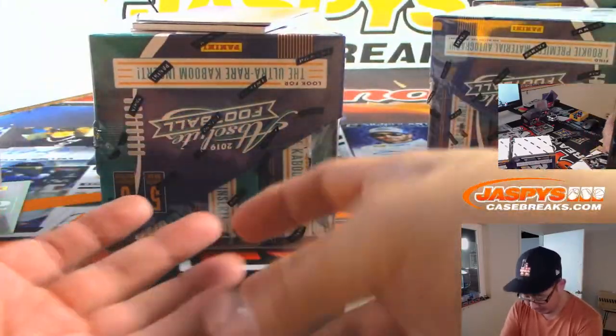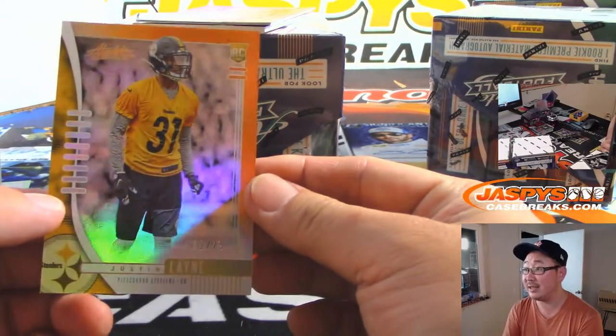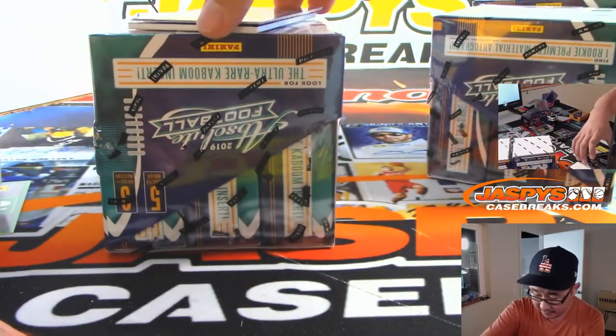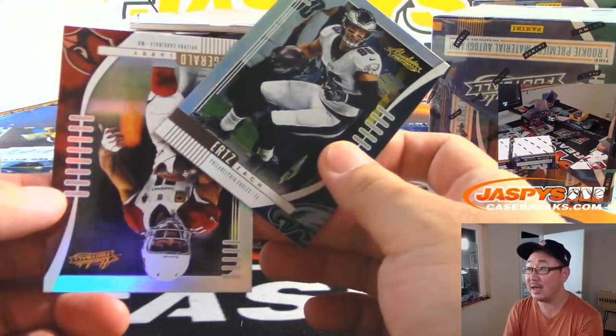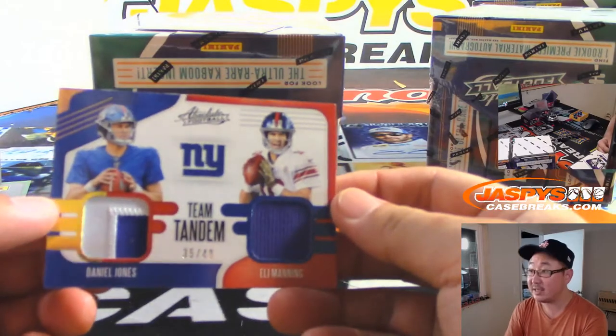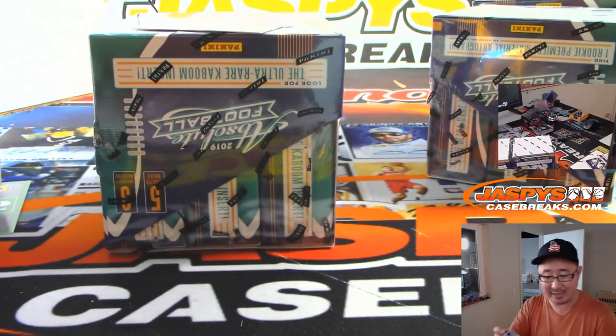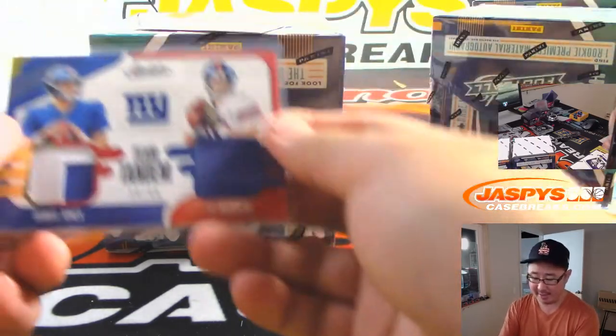Next up, we've got Justin Lane at 75. Zach Ertz, Larry Fitzgerald — Dual Relic — Daniel Jones, Eli Manning, 35 out of 49, Teen Tandem. Paul DeYoung with the NFC East.